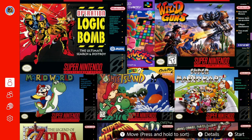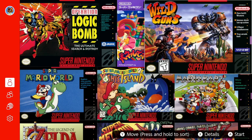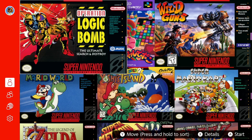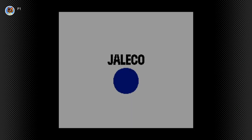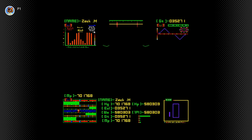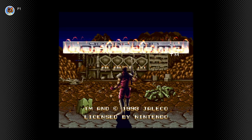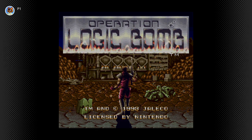Now we're on the SNES library and they added three games — two which I don't really care for, and Panel de Pon, which is actually pretty interesting since it's the Japanese version of Tetris Attack or Pokemon Puzzle League. I'm gonna check that one out last. First off is Operation Logic Bomb. I haven't really heard of this game — it's just one of those random games that Nintendo adds to their service that no one has heard of.